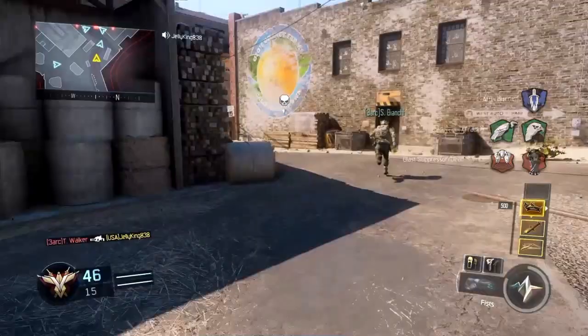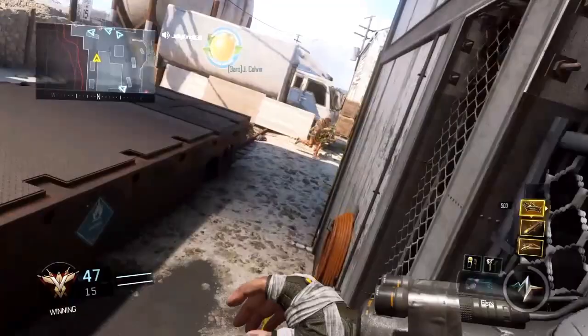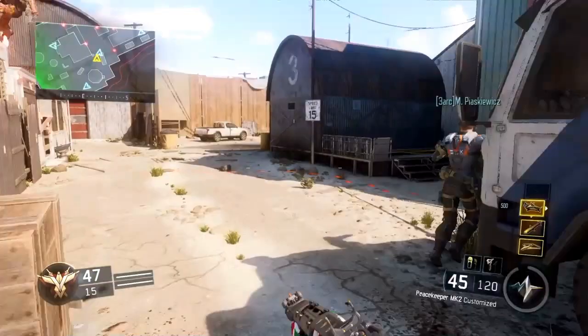Now you can use it as you like. As you can see, I'm also using other DLC weapons — you can use any weapon, any camo. This is the Peacekeeper. Now I'm going to show you some kills with it.